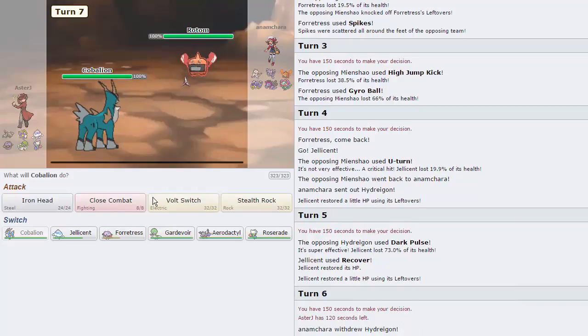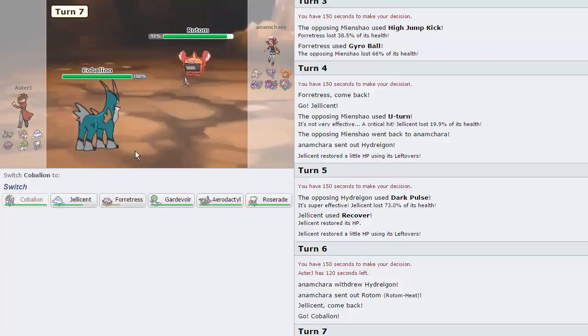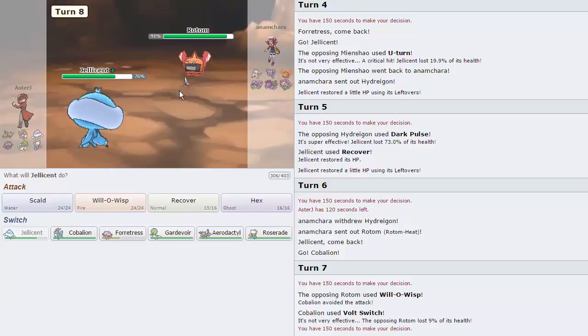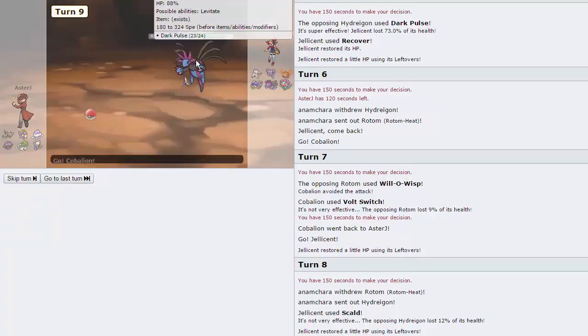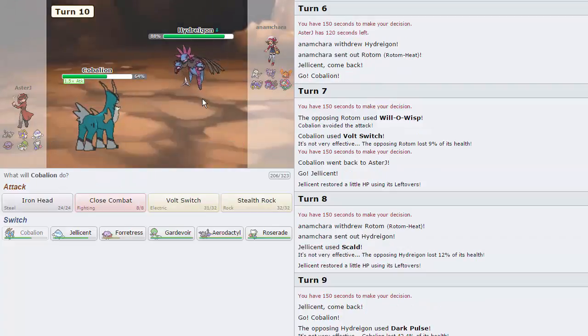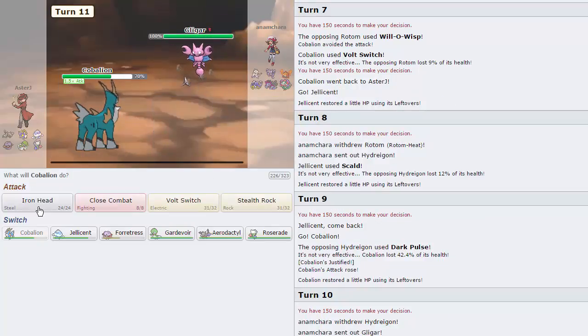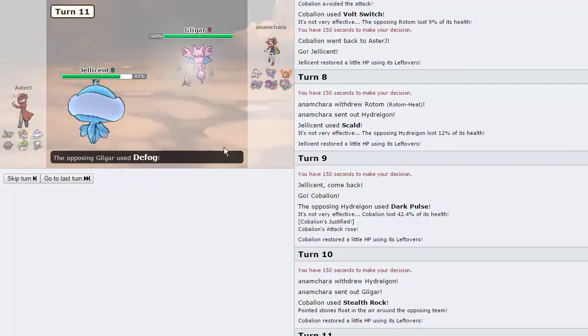I can switch into Cobalion pretty freely as he goes into his Rotom. He could Overheat me. I'm going to test the waters with a Volt Switch to see if Rotom is Scarfed. He goes for a Will-O-Wisp and is faster than us, which tells us he's Scarfed — amazing! That gives me a free switch back into Jellicent to fire off a Scald. He goes into Hydreigon, I get the Scald off. I switch into Cobalion on Dark Pulse and go for Stealth Rocks on his Gligar. He does have Defog unfortunately, which is going to ruin my day.